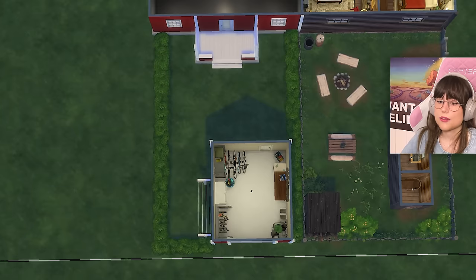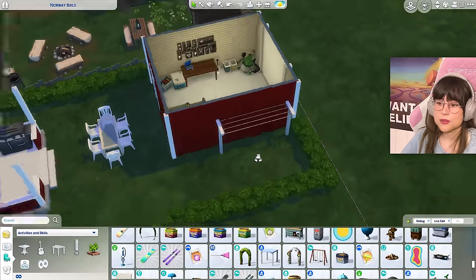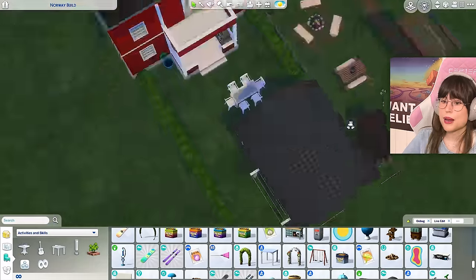That's the garage. Then the rest of the stuff in the garden — put up a little grill, we love our grill. And then a table with these plastic chairs — classic. And then of course a little clothing line, because we love to put our clothes out to dry in the summer. That was the back garden.